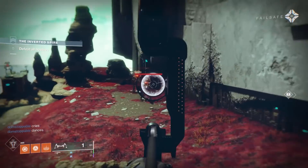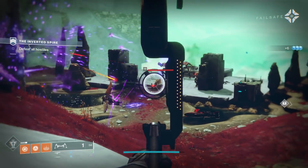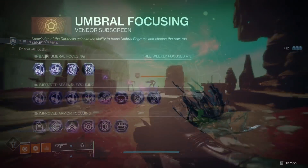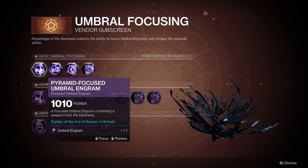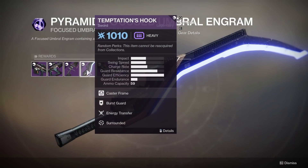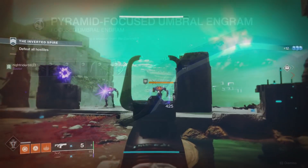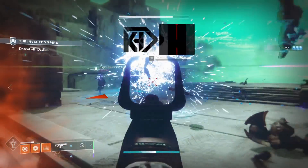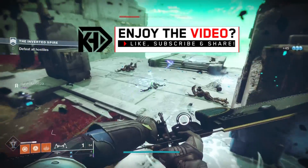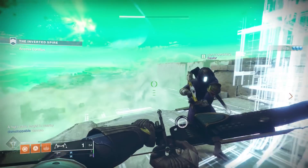What is up guys, Lipsmackus here. Thank you so much for stopping by. Today we are going to be taking a look at the weapons available in the Pyramid Umbral Engram loot pool, diving into their stats, their perks, as well as their PvE and PvP god rolls, so you guys know what to farm for. This is basically four videos in one. We are going to be excluding the Pulse Rifle and the Thick Sword, because those are part of seasons past and will be covered later. The vast majority of people are going to be getting the four original weapons we're going to be talking about, so let's get started.